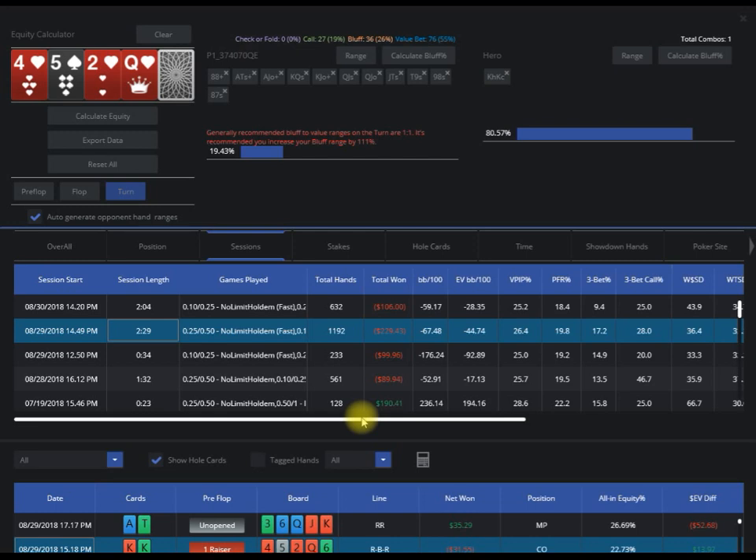DriveHud EQ provides general ratio guidelines: two-to-one bluff-to-value on the flop, one-to-one bluff-to-value on the turn, and one-to-two bluff-to-value on the river — kind of a recommended guideline overall. The beauty is you'll be able to see more clearly how many combos you can add in these spots in order to keep your opponents honest or squeeze more value out of them.